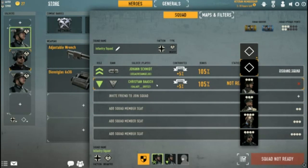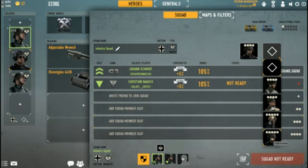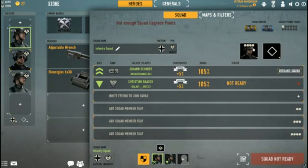With three slots filled, the matchmaker won't add new players to your squad — it's just you and your two buddies. For example, Galaxy chose tanker for his hot swap. As you can see, tanker costs 4 points and I've got 1 point free. To add an additional tanker slot would be 5 points, and I don't have enough squad upgrade points — so that kind of sucks.